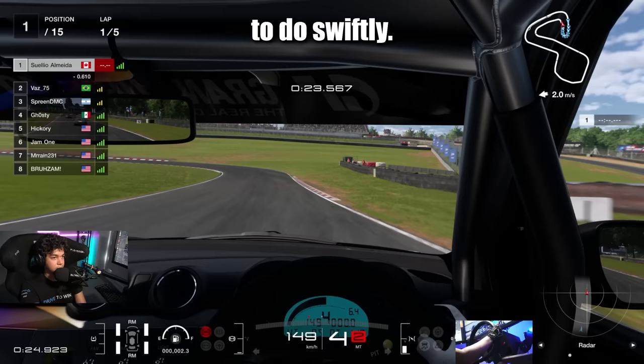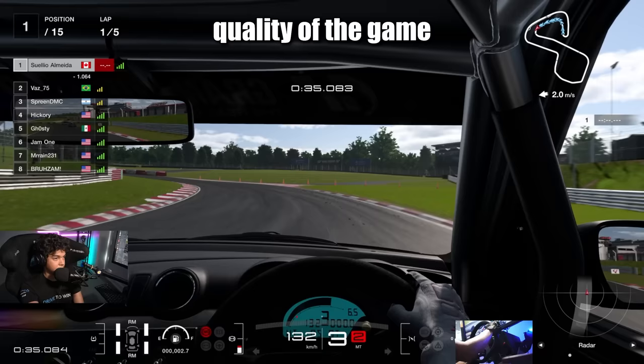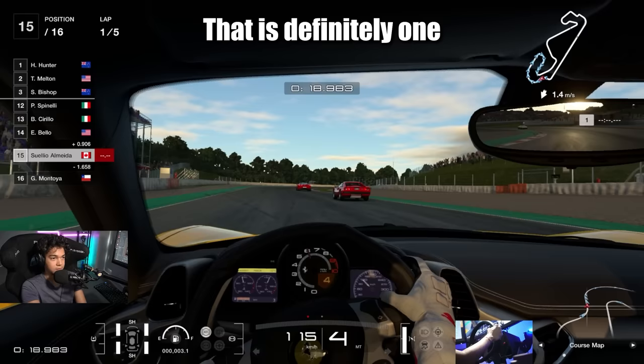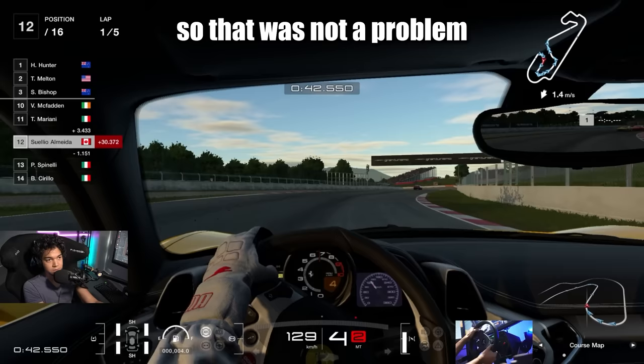But hey! Two weeks after I got the game, a big update was released and 120Hz is now possible in Gran Turismo 7. You can notice right away that the video quality is a little bit lower for the game to run smoothly at 120Hz, and it's totally worth it. The input lag is almost gone too — that is definitely one less thing to worry about. Make sure you activate the 120Hz option and that you have a monitor that supports it. I have a 165Hz monitor so that was not a problem for me.